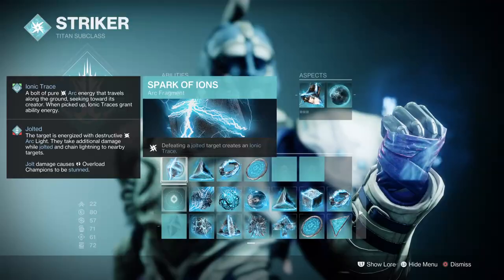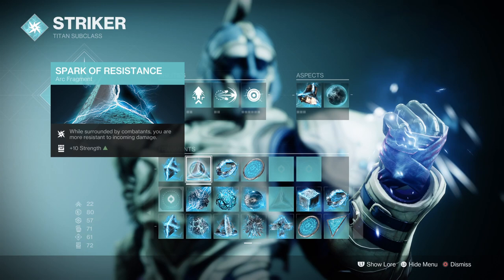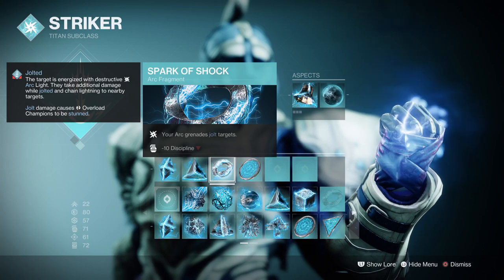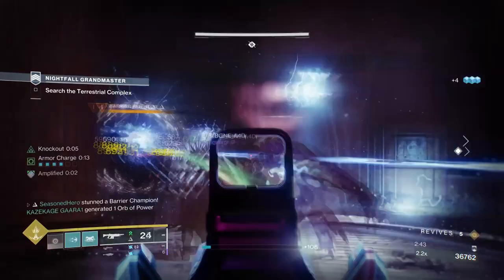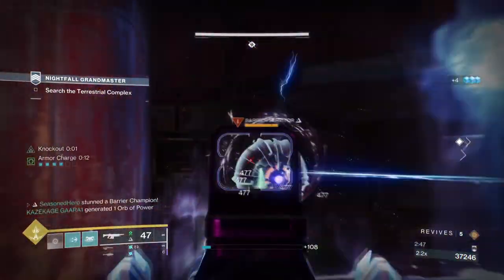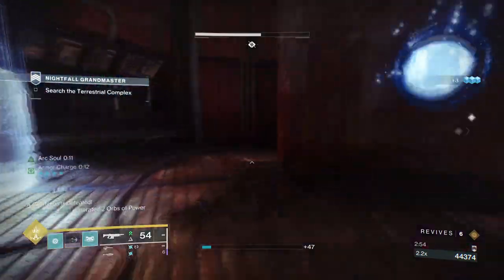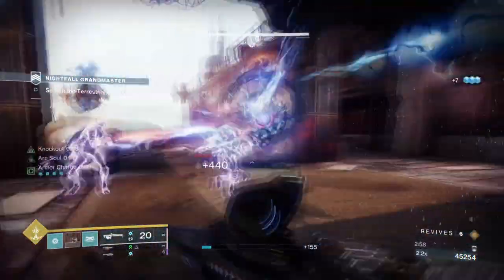For the fragments: Spark of Ions, where defeating jolted targets creates ionic traces; Spark of Resistance, where while surrounded you're more resistant to incoming attacks by 40%; Spark of Shock, where your arc grenades jolt targets; and Spark of Magnitude, which increases the duration of lingering grenades. As the setup is pretty much done once you have your exotic and mods in play, the fragments can lead into whatever you have in mind — grenade focused, melee focused, or both. Ideally the build will focus on a bit of both.